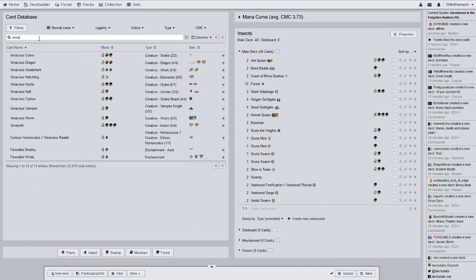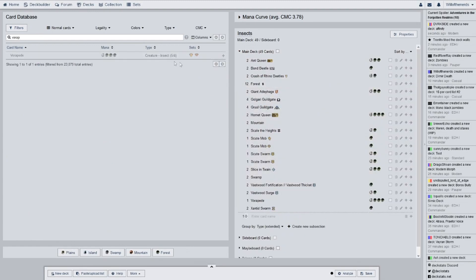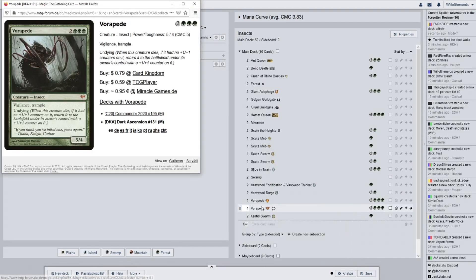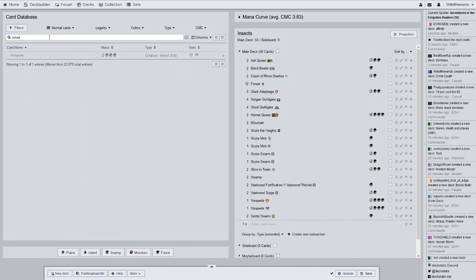Vorapede — for two of. One is from Commander and the other one's from Dark Ascension. Vigilance, Trample, and it has Undying — nice. So you get it killed, bring it back, throw some counters on it, and be alright. The Trample is actually pretty nice on that.